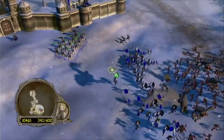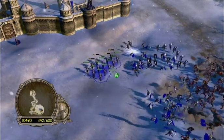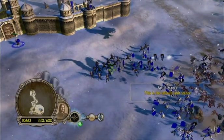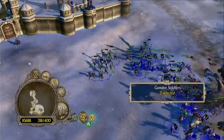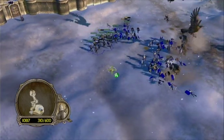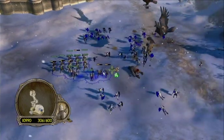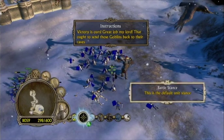Let's get the archers a bit closer — send them out behind the battalion. Left trigger A — that's everyone. Hold right trigger, I can see Gondor Soldiers and Gondor Archers; press A to select just the archers. Let's bombard these guys. We won!